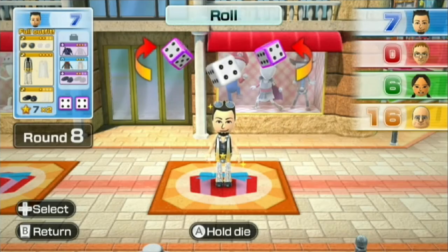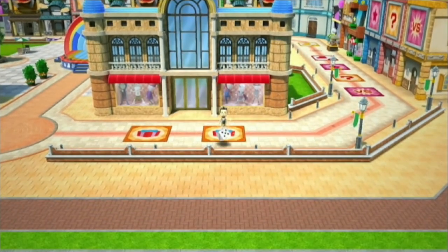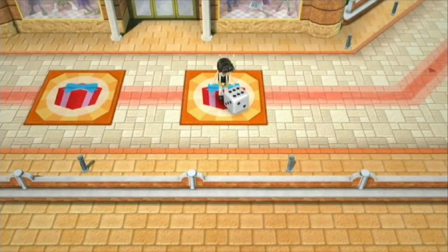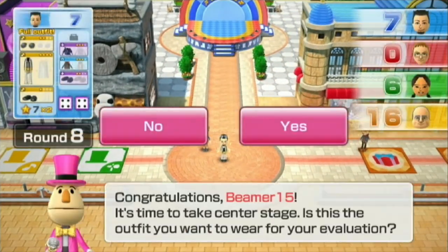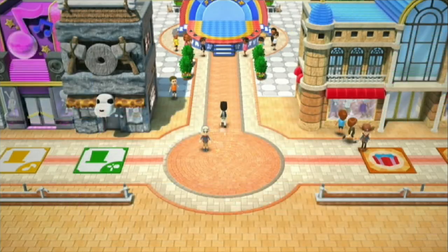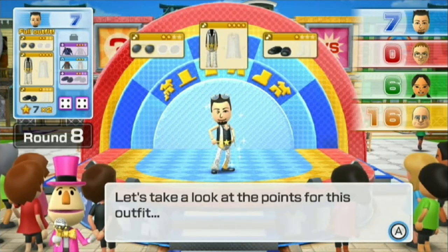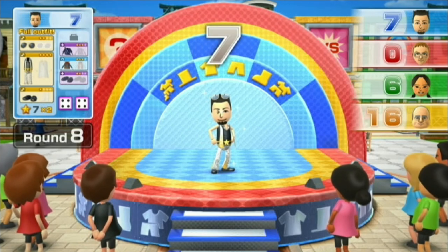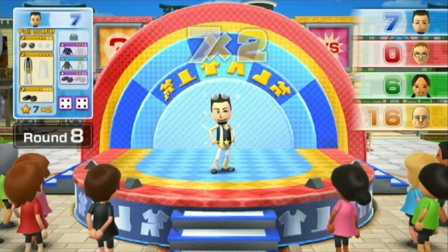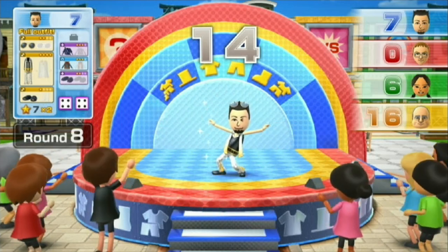I'm going to take the lead right here. I could get a one and get another costume piece. Or not. When you stop there, you stop your turn — you don't go the rest of the spaces. I get seven times two, so I get double the points. So now I'm at 21 points — taking the lead!